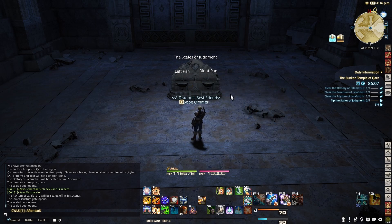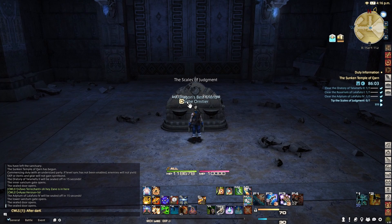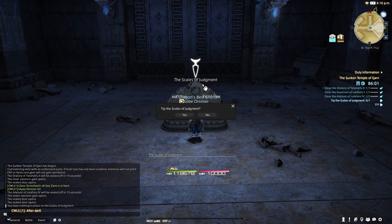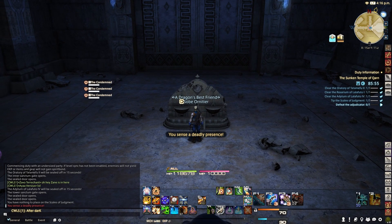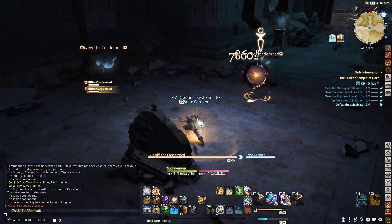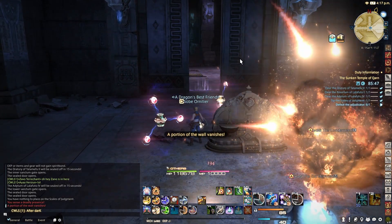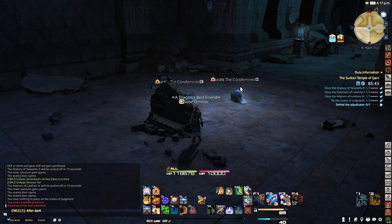Once you get to this part of the dungeon without the items, all you have to do is right-click the Scales of Judgment, tip them, and say yes. When you do the puzzle incorrectly, you get little ghosts that spawn. All you have to do is kill those three little ghosts and the door opens. Killing those ghosts is much faster than messing around with those heads, the buttons, and all that.